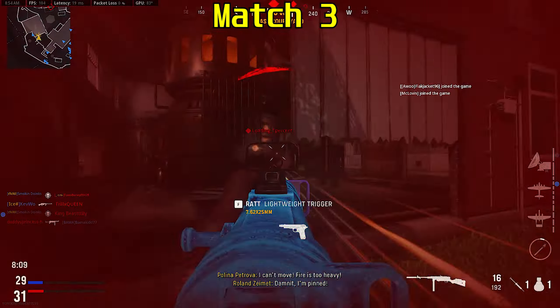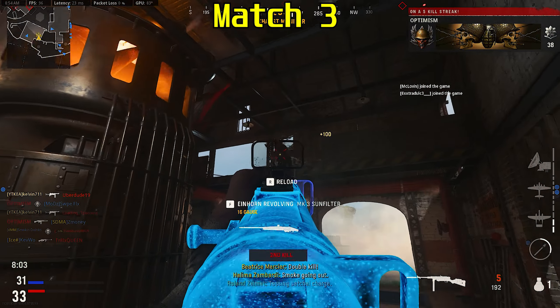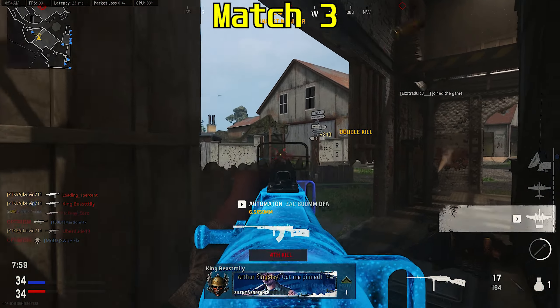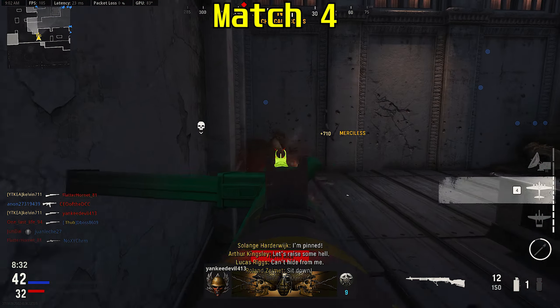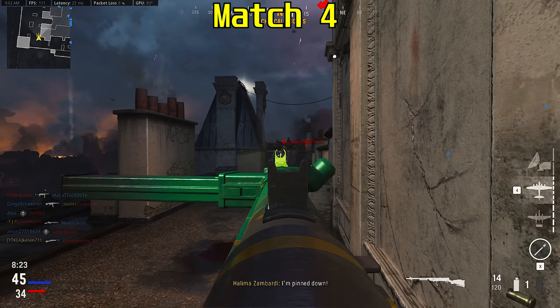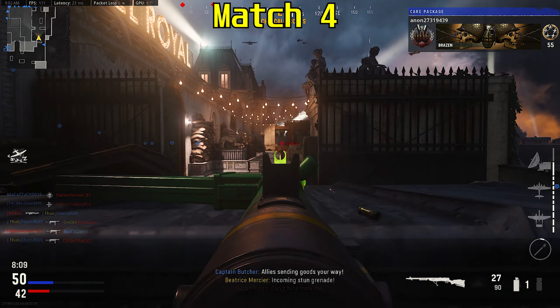Team Deathmatches finish up pretty quick. If you feel like you can't get 10 kills while aiming down your sights in those short matches, then you might want to switch it up to something like Kill Confirmed, where it's a longer match but still quicker than something like Domination or Hardpoint.